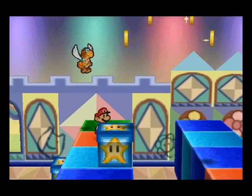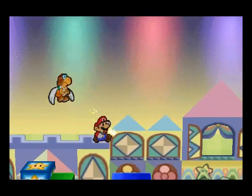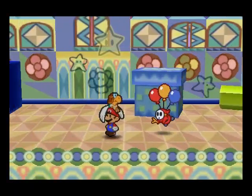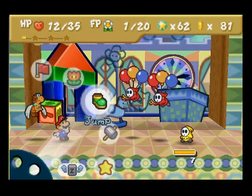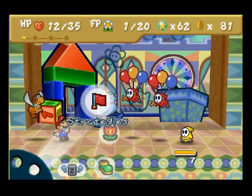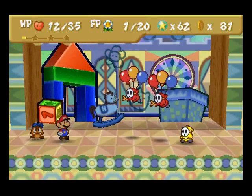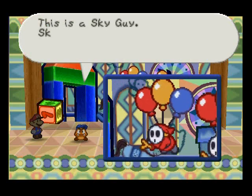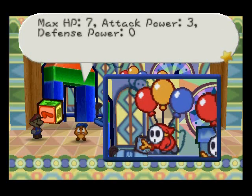We can just continue along this way. We're going to switch to Goombario and tattle on the Sky Guys. Max HP is 7, attack power is 3, and defense power is 0.